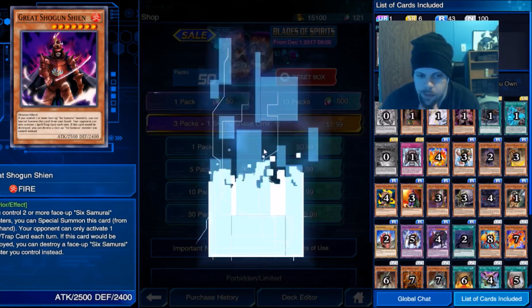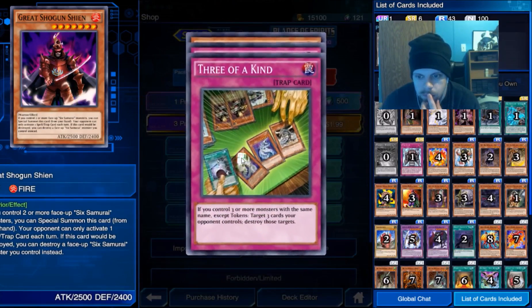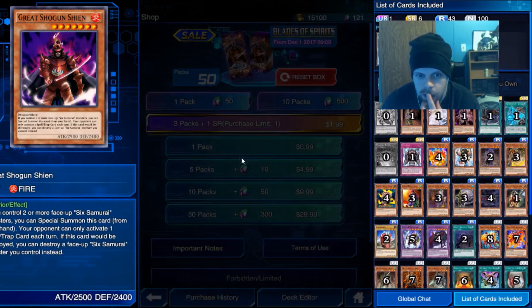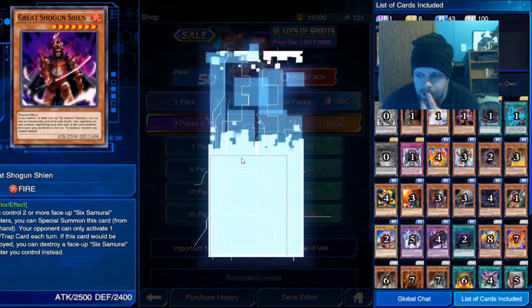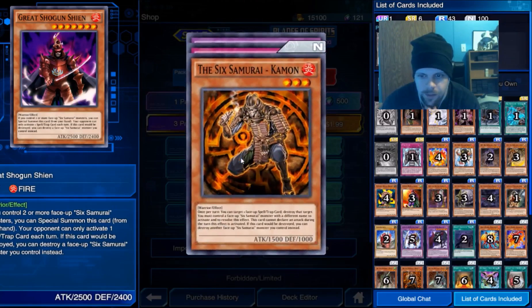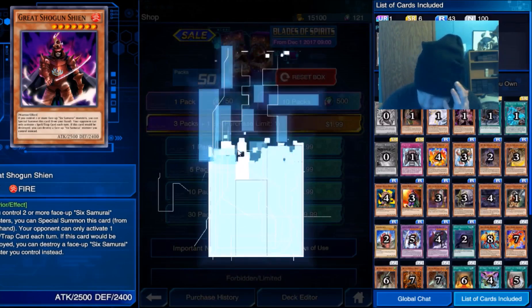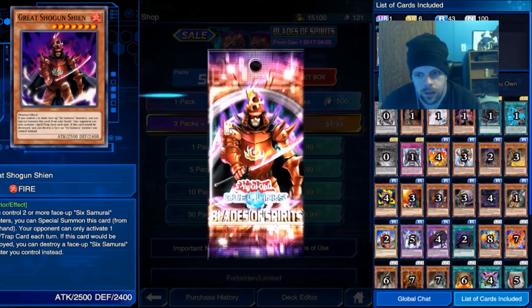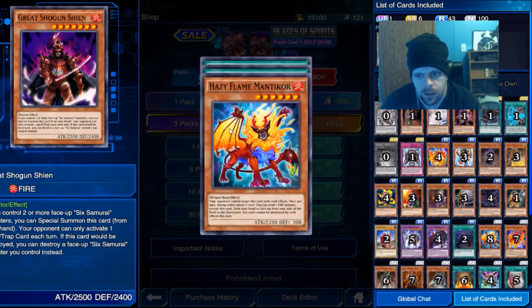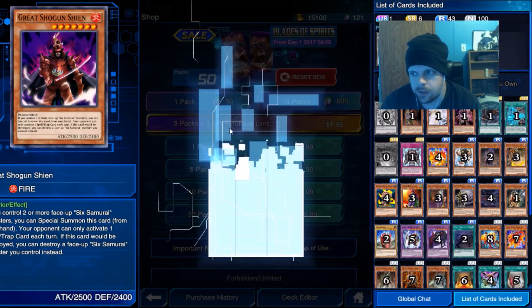If we can get the Grandmaster, that'd be pretty dope. We could even have Joy run the Sam cards if we wanted to. Pretty much a bunch of repeats in these packs so far.